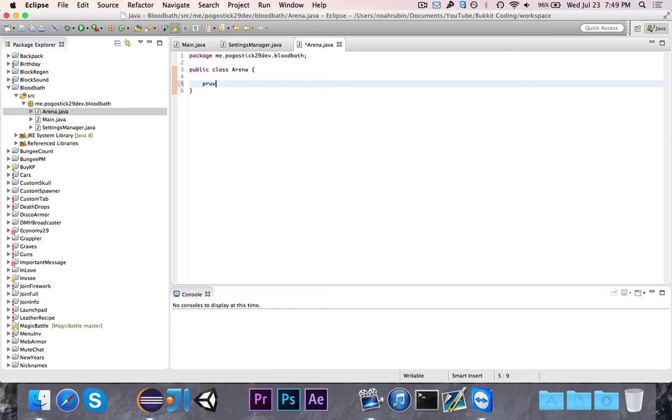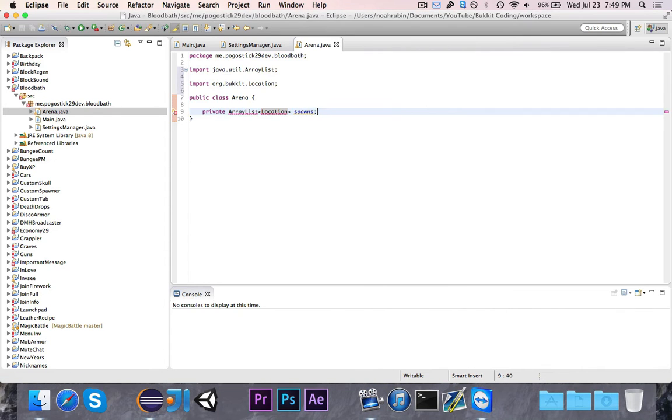Let's go ahead and do our instance variables. We're going to have a private ArrayList of Location, which we'll call spawns. We're going to load this in from the configuration file - this will be all the different possible spawns. We also need a private int called spawnIndex. This is going to be for going through the list of spawns - when the first player joins we get the location at position zero, and when the next player joins we need to get the next position. We might actually remove that and just use players.size instead.